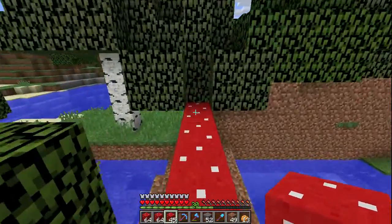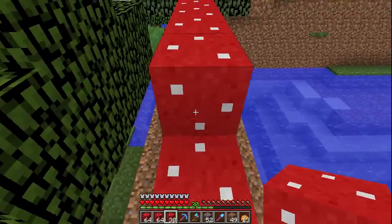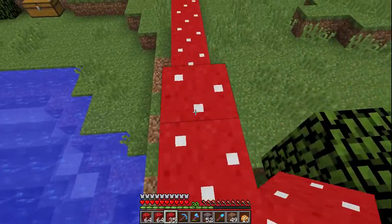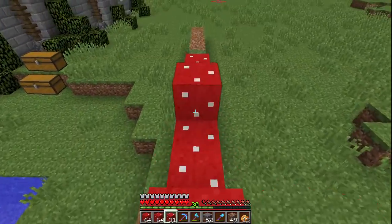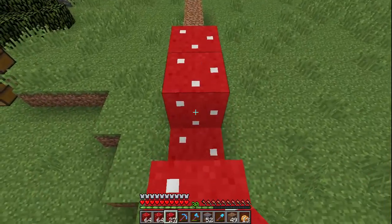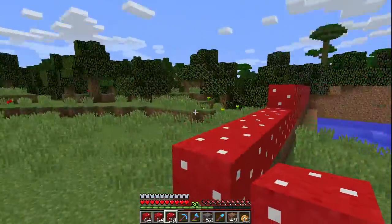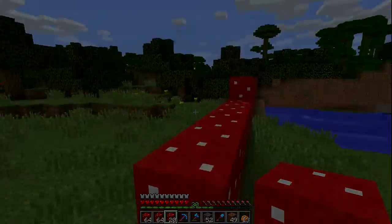I think what we're going to have to do is have a two-tall strip of mushroom blocks right here as the core of the wall. I don't think any rabbits will be able to leap over this height, but we're going to add another row of blocks on top just to be safe and to safeguard the mushroom against anything that comes our way.